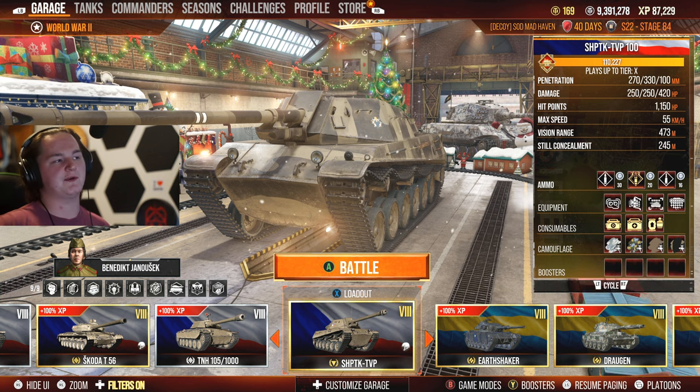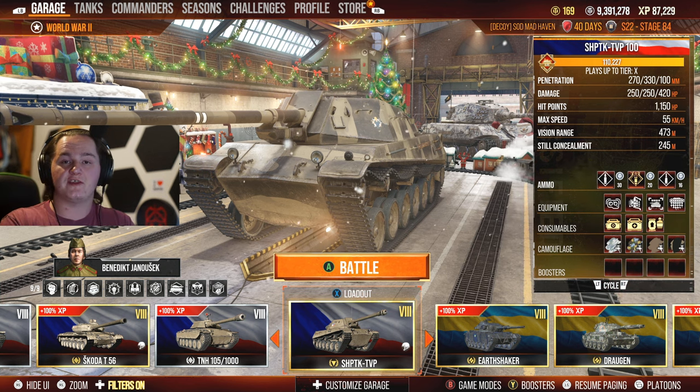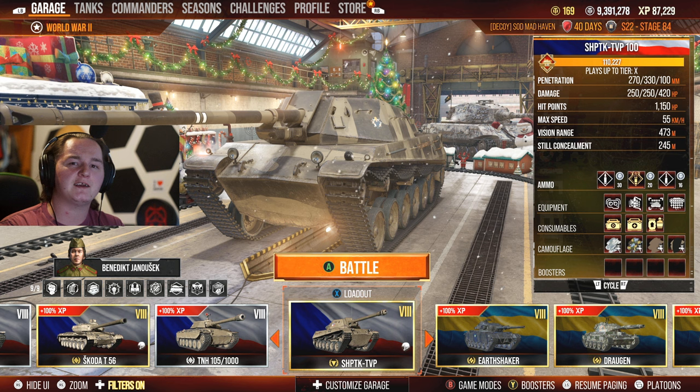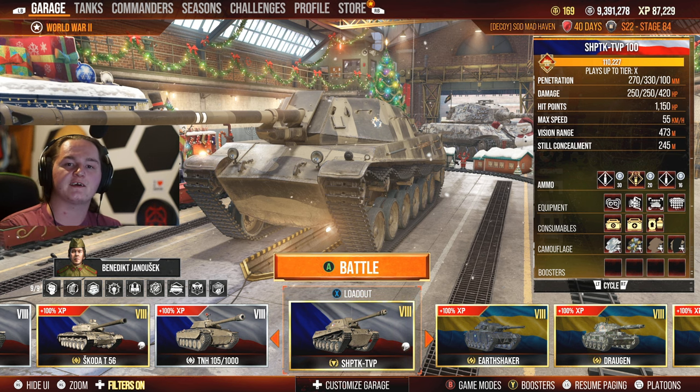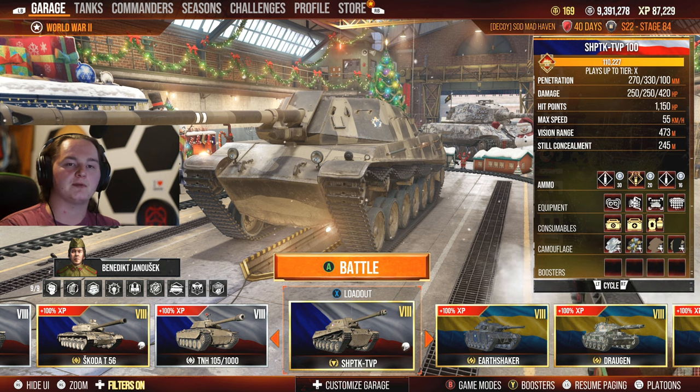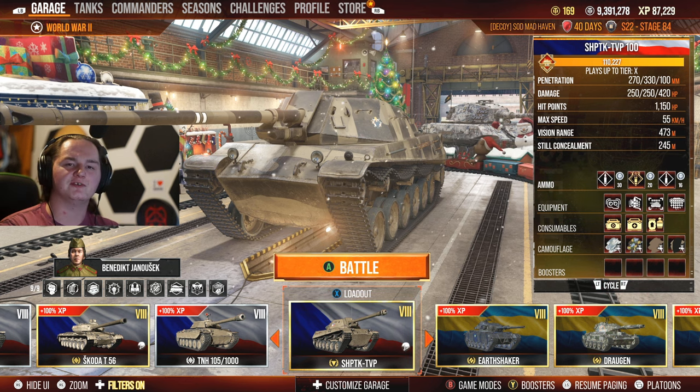A lot of people prefer high alpha, but listen to this — you have 135 module damage. If you want to get a tracking shot and keep somebody permanently tracked, activating your premium consumable gets you a 3.8-second reload. You're going to have no issue permanently tracking tier 10s, tier 9s, or even tier 6s if you want to be abusive. The tracking shots in this tank are absolutely amazing.